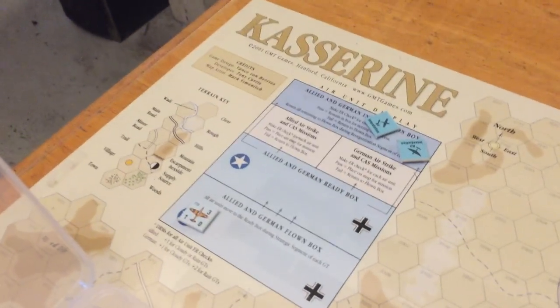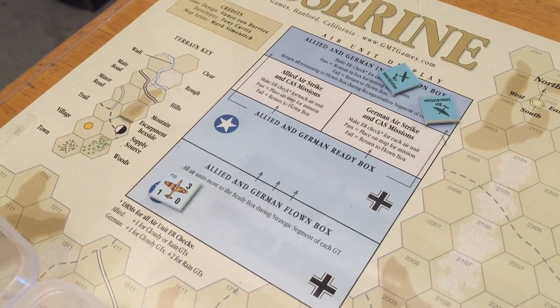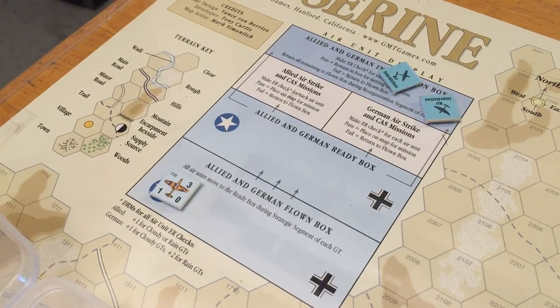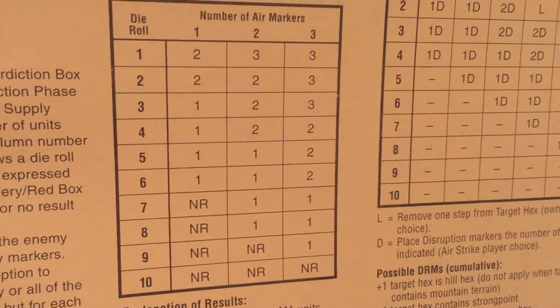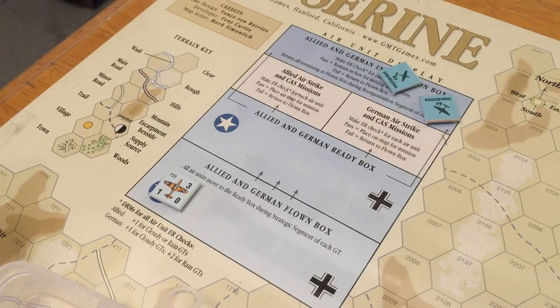We know the Germans have exceptional air power and that the Allies do not. The Allies attempted to do interdiction — they failed in their role. The Germans spent both of their planes on interdiction efforts and they both succeeded. When you do that, you get to roll on the interdiction table here on the handy Kasserine player aid. I rolled a 3, so I got a result of 2 — meaning I get to pick two red box units and put them out of supply.